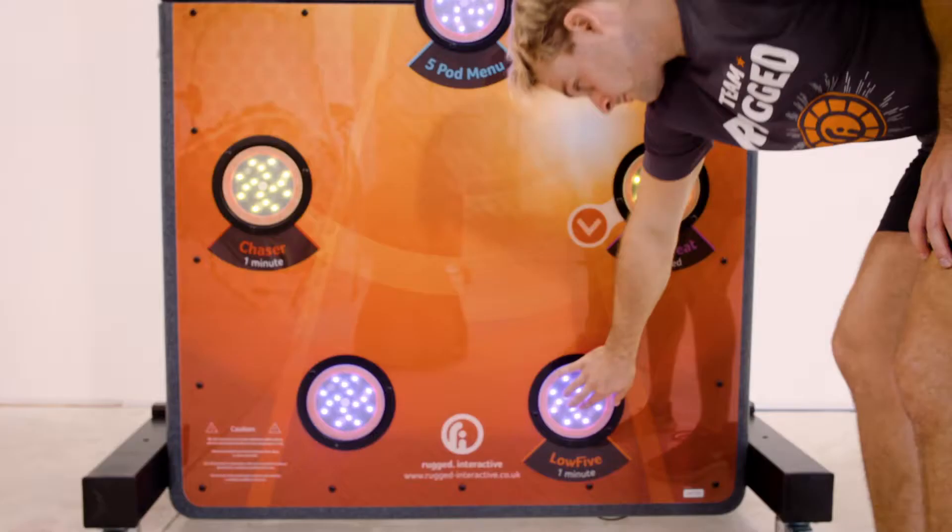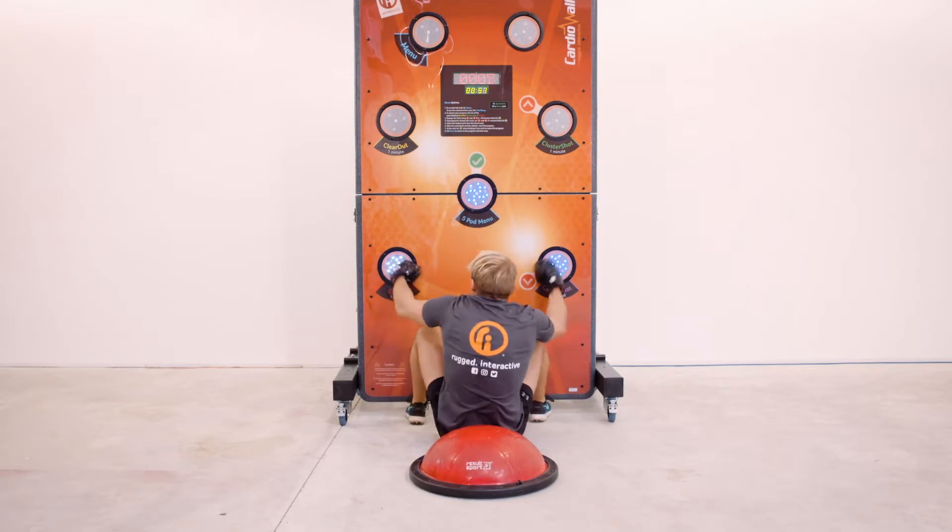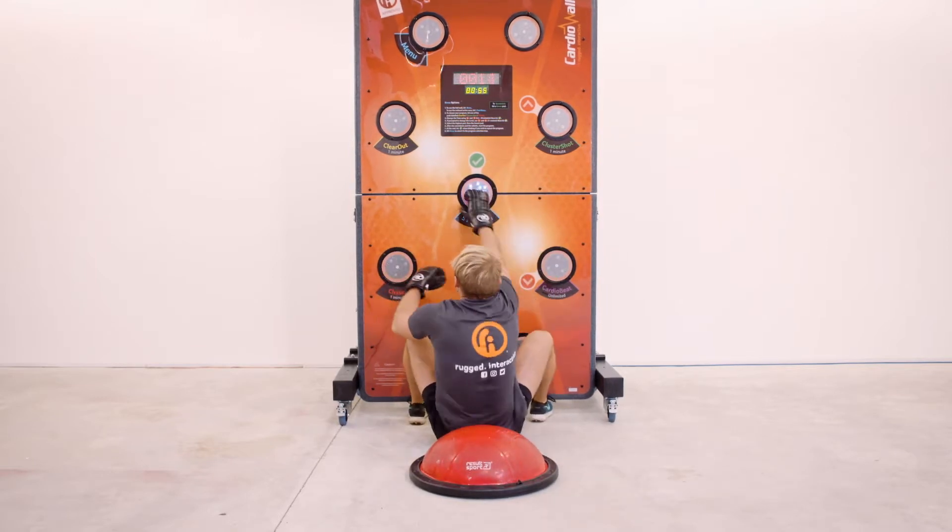Low Five is a version of Clear Out that only uses the bottom five pods. All pods must be cleared when illuminated as quickly as possible. One point is scored for every pod hit.